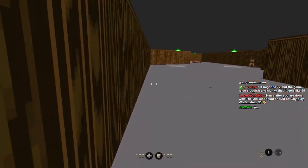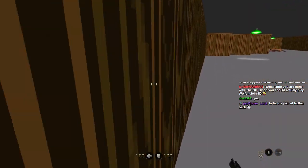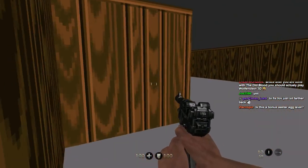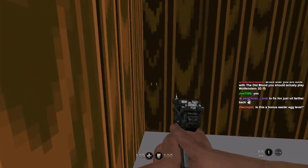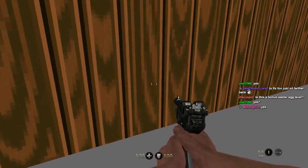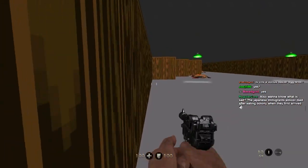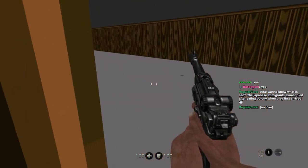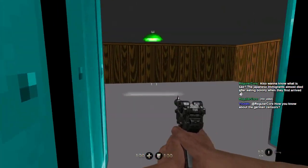I should actually play Wolfenstein 3D — I'd probably get backseated so hard I don't think I have it in me to do that. Bonus Easter egg level — yep, sure is. There was nothing with the dogs. Okay, there has to be a secret in this room — oh wait, we got the key. Noice. No secret, but got the level key here.